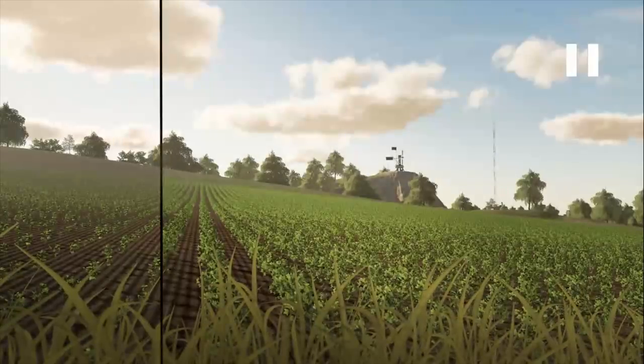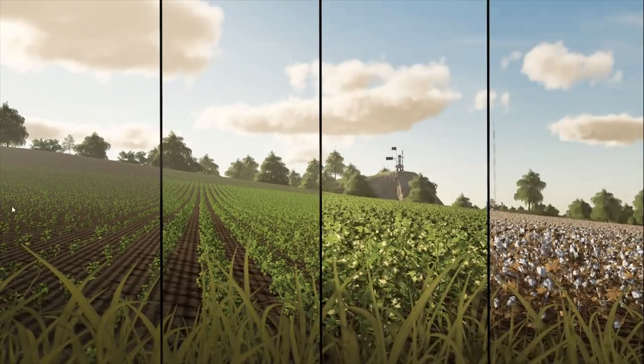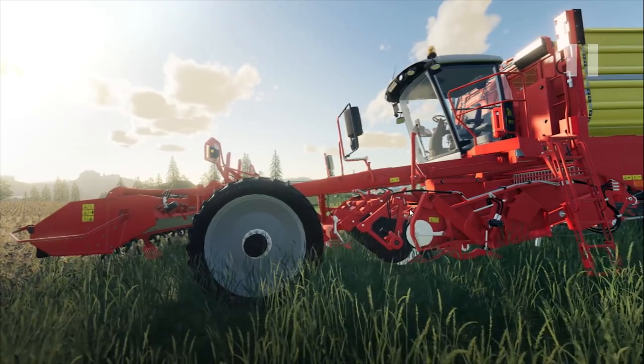Fertilize. So here are different growth states — this is cotton, I believe. So it starts off... here's the full process of the cotton, which is nice. What's this thing? Is this the cotton harvester? The cotton harvester looks like... I'm not too sure on cotton stuff.